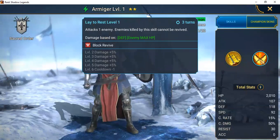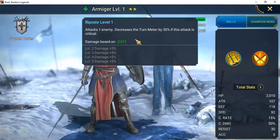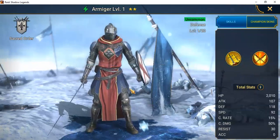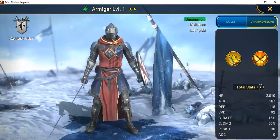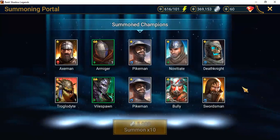His second skill, Lay to Rest, attacks one enemy and enemies killed by this skill cannot be revived. I'm not concerned about the second skill, but I would definitely love to develop this first skill further. This can provide your team with the longevity you're looking for. He is the champion we'll definitely be keeping.